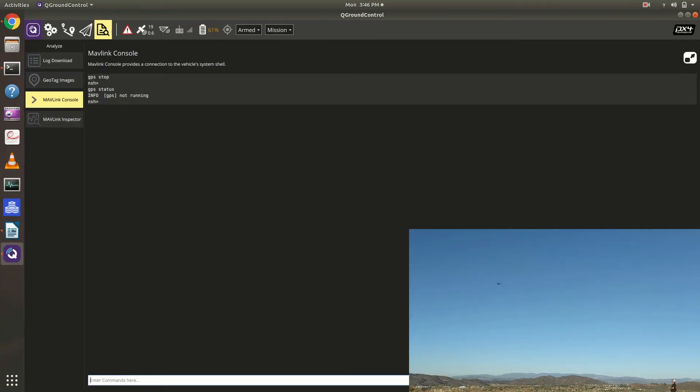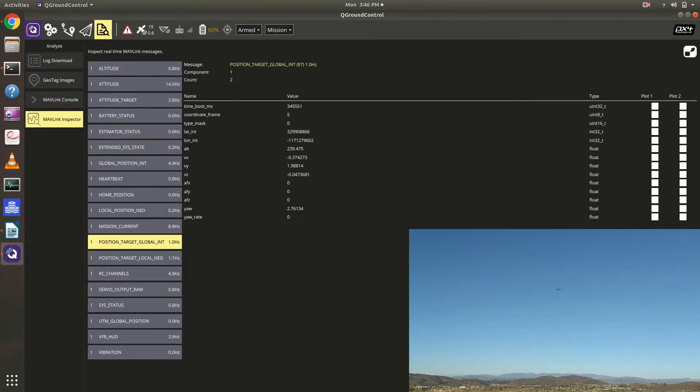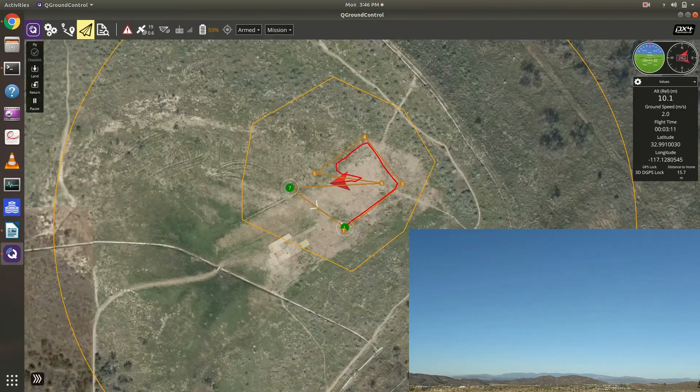And then I don't see GPS RAW INT anymore. And on the main screen, it looks like return flight mode. And then GPS, as you can tell, lat long is not updating even though the drone is moving. So everything is vision controlled now.